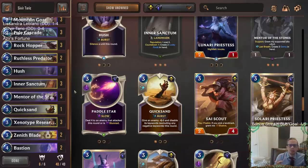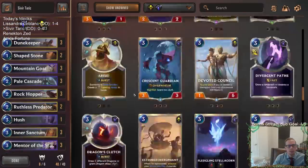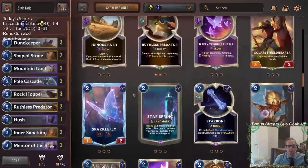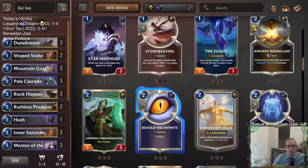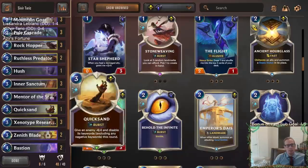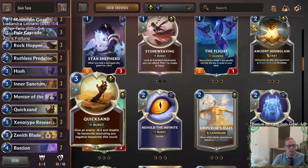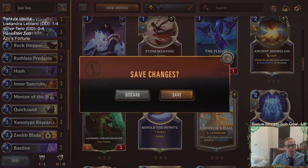Before we go to game five, we have noticed that we have to have a Hush or Quicksand — that kind of cards — so we're going to play one of each. I'm getting rid of one Shapestone and the Ancient Preparations, which is pretty slow putting the 2-2 into play after three turns. We're going to try one of each of these because we're just too bad against Barrier — we have to have some answers against Barrier. So we'll have the Hush and the Quicksand. Let's give that a try.